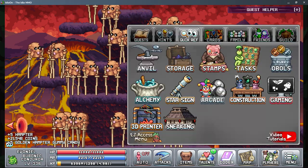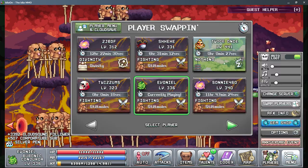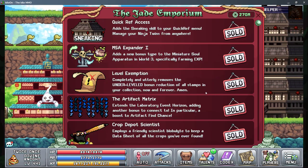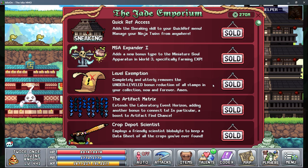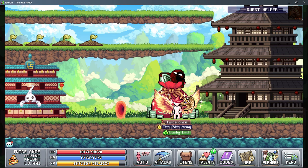You can also access it in the Quick Ref once you've unlocked it, and you unlock that in the Jade Emporium, which is right here next to the Sneakin'. Here you can spend your jade coins to unlock various different things. You can see the very first one is the Quick Ref — it's quite cheap to get the first one anyway, and I would recommend doing that.